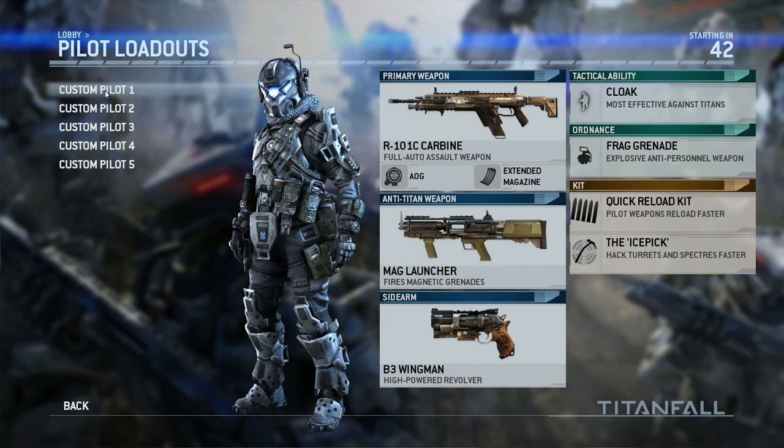Got the cloak and frag grenade just because I want that long-range damage focus on this class. The arc grenade is really handy and I love what it does to Titans, but I just want straight damage on my first class. Got the ice pick and quick reload — nothing too fancy there.